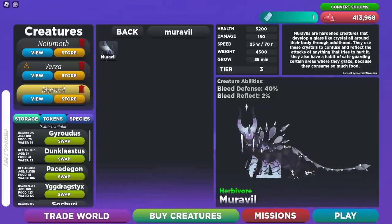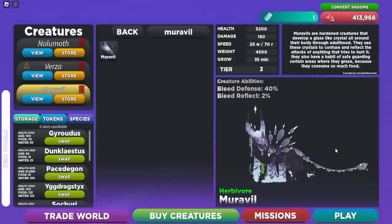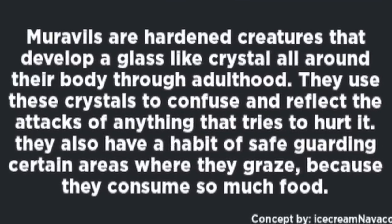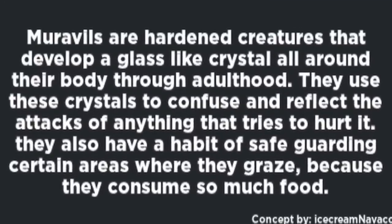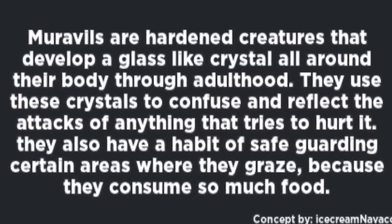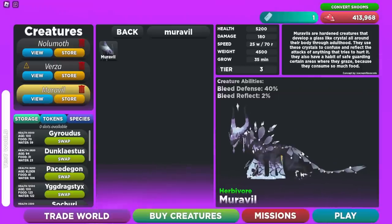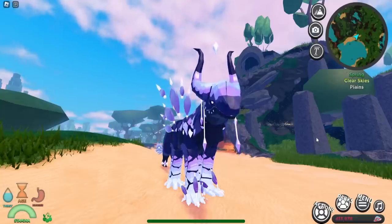From the description: Muravilles are hardened creatures that develop glass-like crystals all around their body throughout adulthood. They use these crystals to confuse and reflect attacks. They also have a habit of safeguarding areas where they graze because they consume so much food. The description hints this creature may have quite an appetite.